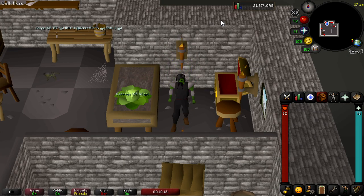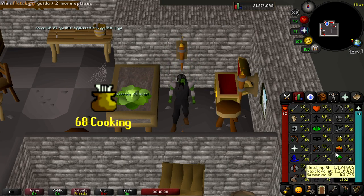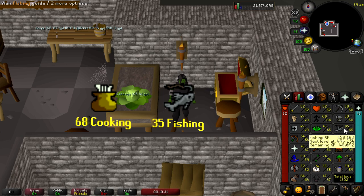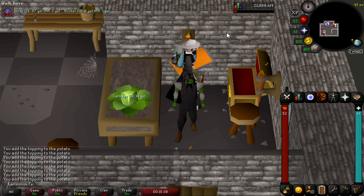The only actual requirements for this method is to have 68 cooking so you have access to tuna potatoes. You can boost for this — you can do this at 63. However, I would not do this. Definitely get 68 cooking. You also need 35 fishing to catch tunas themselves, and then you need 20 farming to grow sweet corn.